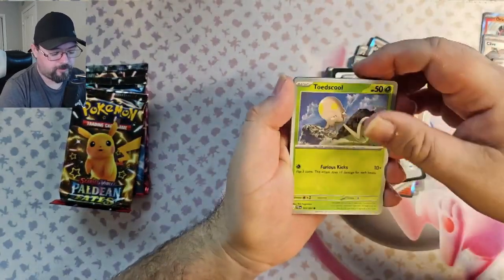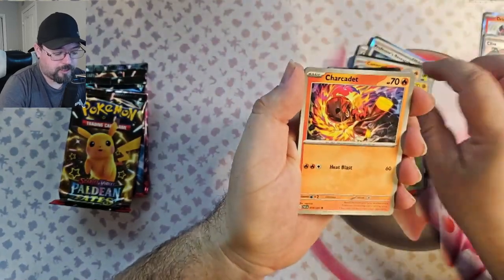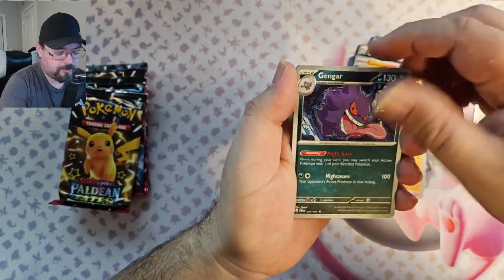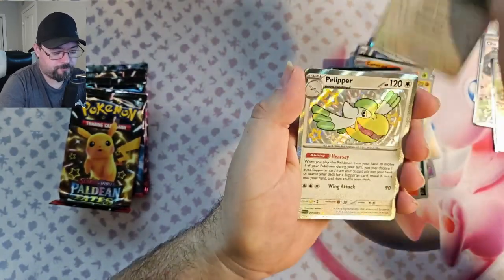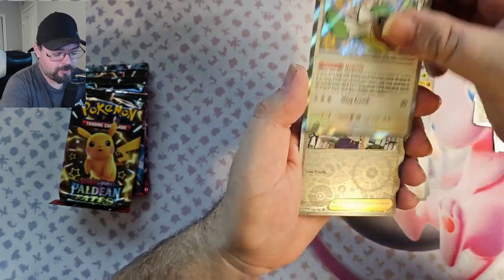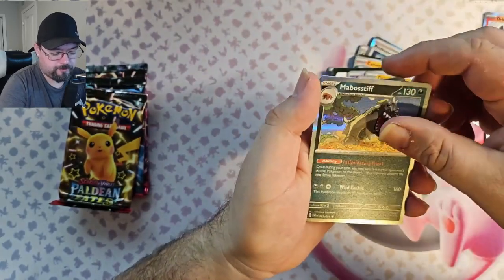We do still have that giveaway going on. Toad School, Lechonk, Charcadet, Clobbopus, Gengar, Charmeleon, Blissey, Pelipper — shiny, very nice — Ninetales Reverse, and Armarouge foil.